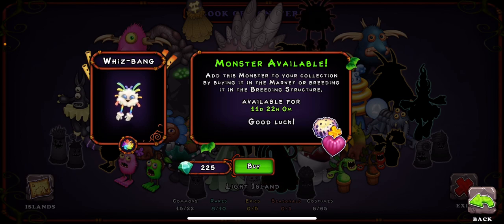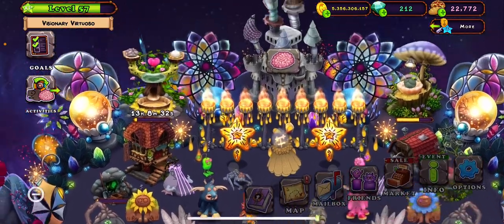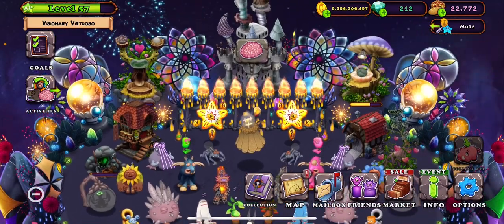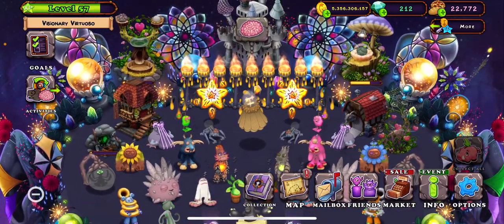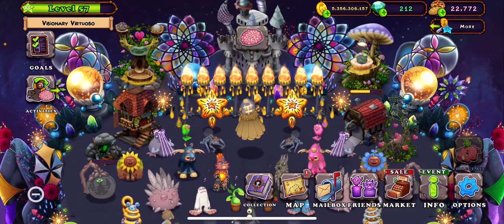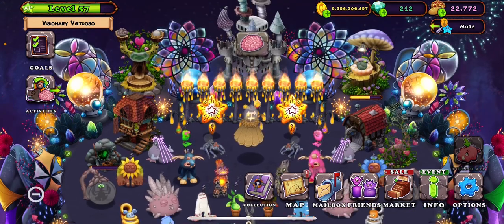For the breeding combinations, for Whizbang you're going to want to breed a Spytrap and a Blowser. I completely understand if you don't want to believe me since I'm not showing it here, but if you don't believe me go check the Wikipedia — the official Wikipedia — and you will see that is the correct combination.